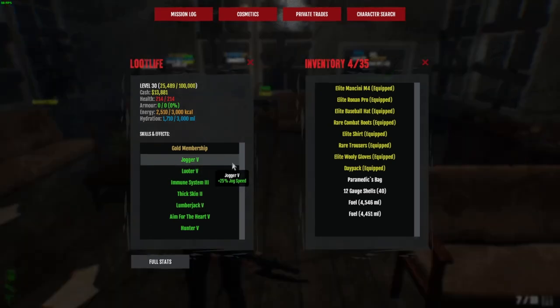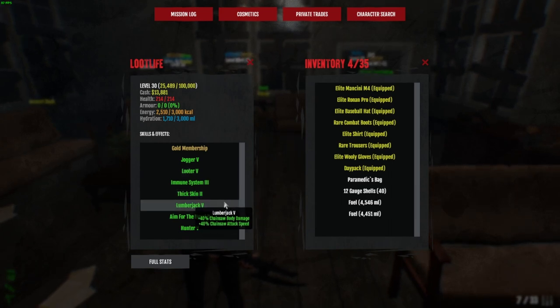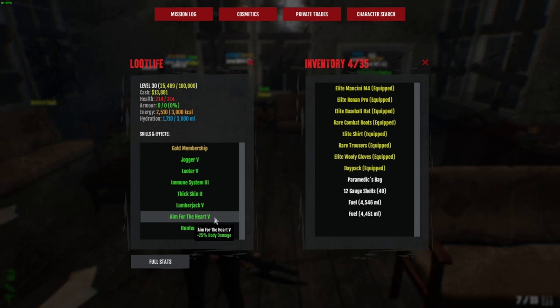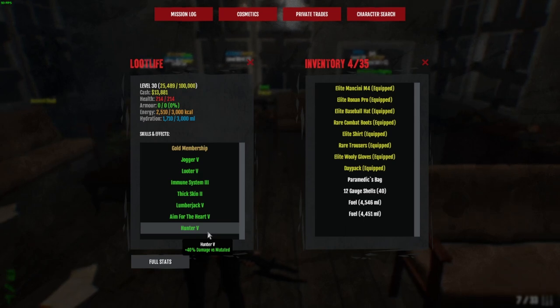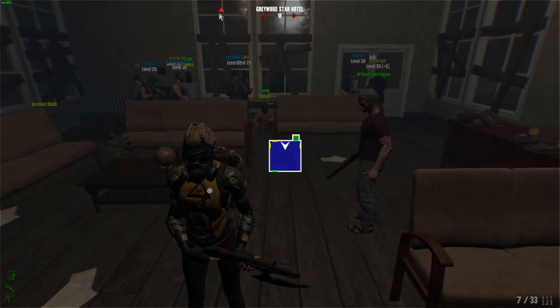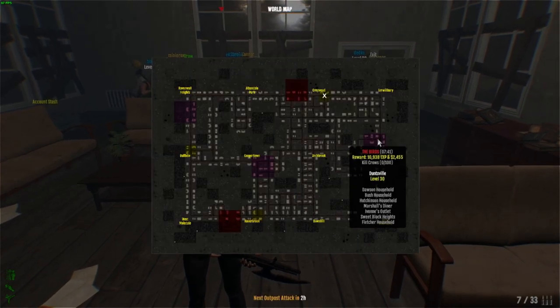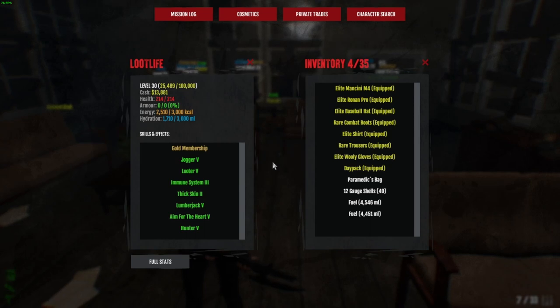Very simple: Jogger 5, Looter 5 because it's a looter, Lumberjack 5 because we're using a chainsaw, Aim for the Heart 5 for the extra body damage, and Hunter 5. Now you don't need Hunter 5. The reason I have Hunter 5 is when I'm doing the world missions, because sometimes they have bosses in them.